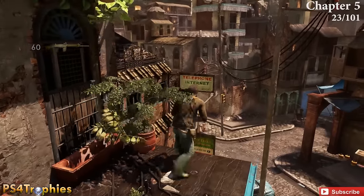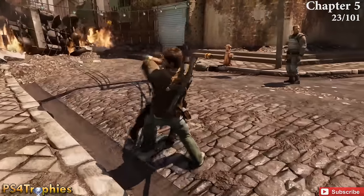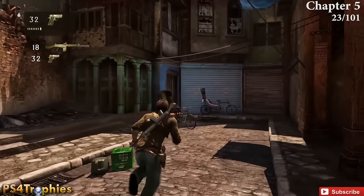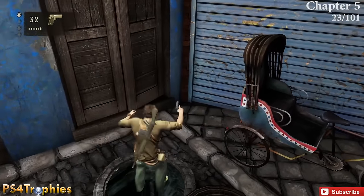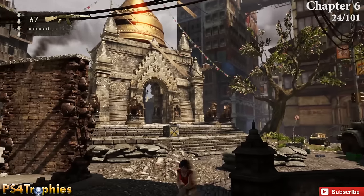In chapter five, after you've navigated through the rooftops and buildings and come down to the street level — you'll see the little blue car — this is going to be the strange relic. It's technically not a treasure, and there's a separate trophy just for this single collectible. In that area where you drop down to street level, look for the open manhole cover and in the corner is the strange relic — you'll get the trophy for it.